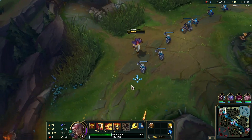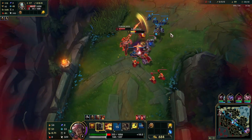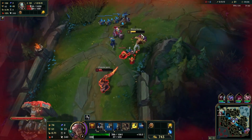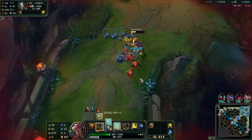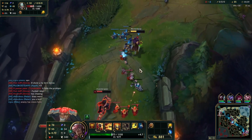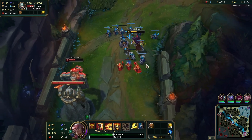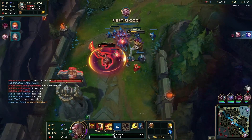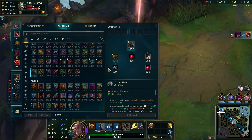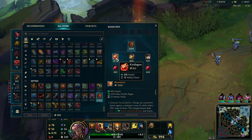It seems like Fiddlesticks cleared. That's a pretty decent trade. I think we gotta use our Q more — it basically makes it way stronger. If Tryndamere is just gonna let us scale like this, I'm not complaining. I think I'm gonna go for a Kindlegem first item; it gives us ability haste and we do want the ability haste for sure.